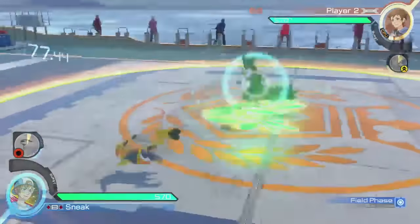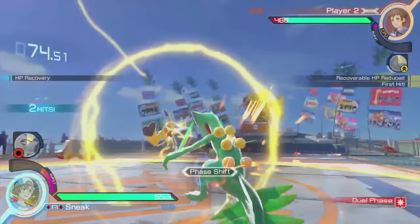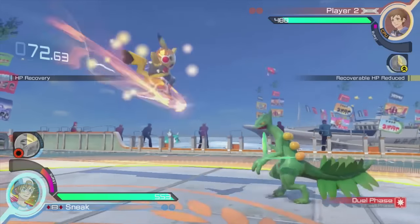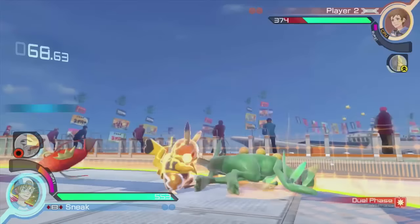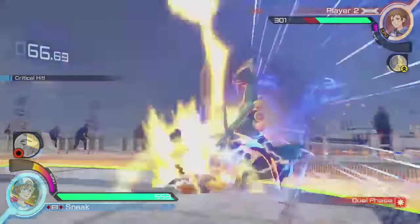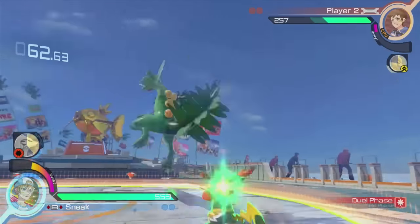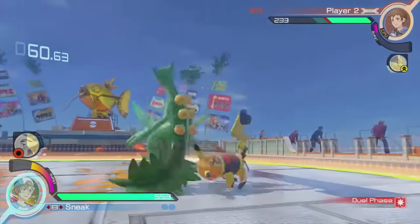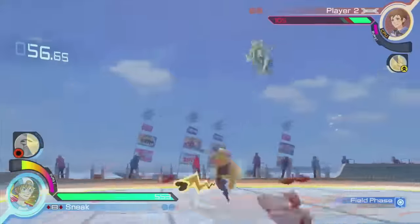The Y button will actually let us use some ranged attacks. And then when we have a phase shift, that means we'll do a lot more damage - that's basically the momentum. If we hold Y and B together, that's like a grab, so we can throw him down to the ground and do a lot of damage.